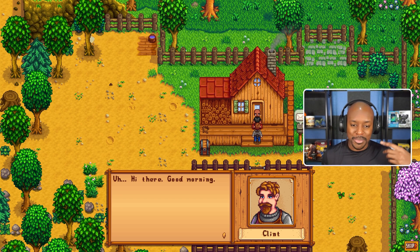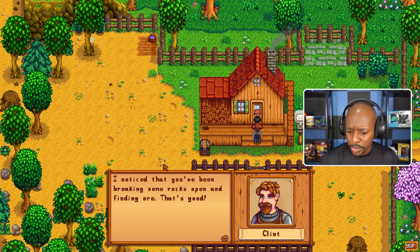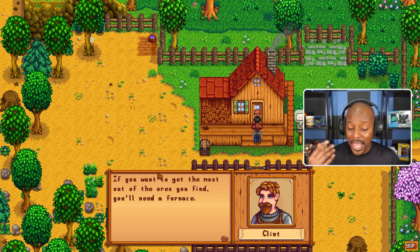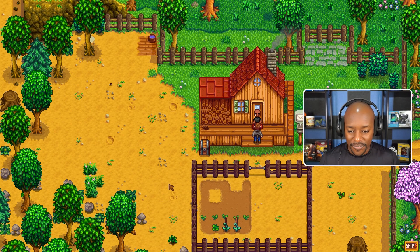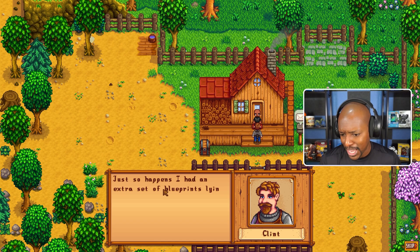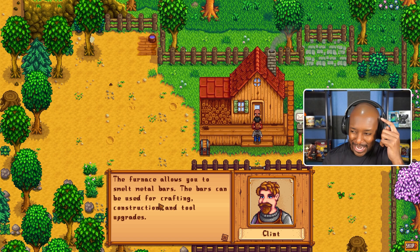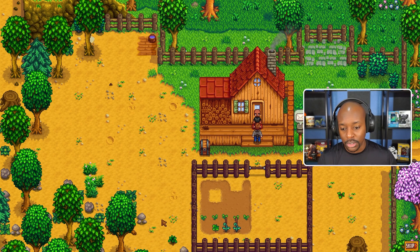We're continuing the playthrough. If you're new, make sure you subscribe. We just walked out of our house and Clint is telling me something. 'Hi there, good morning. I noticed that you've been breaking some rocks open and finding ore - that's good. If you want to get the most out of the ore you find, you'll need a furnace. Just so happens I had an extra set of blueprints lying around. Here, I want you to have them.'